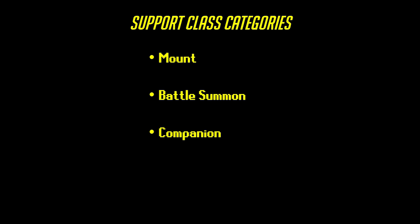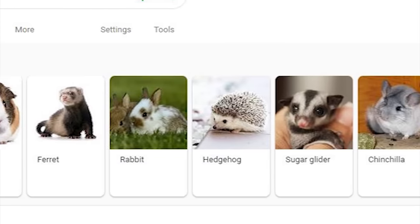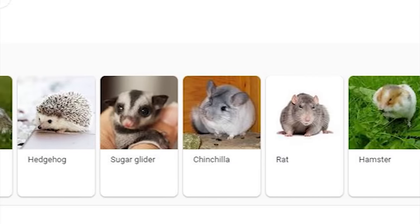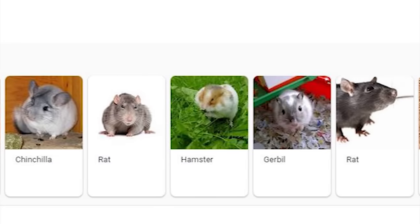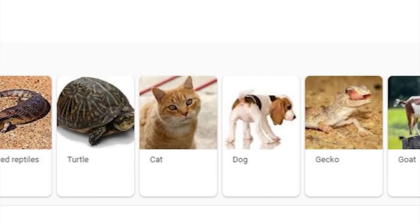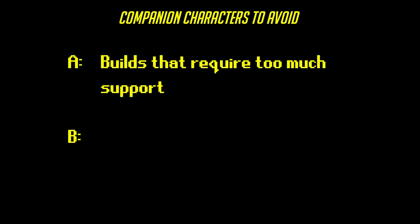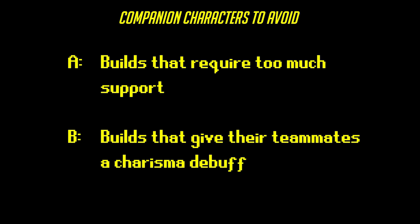The last type of support is what I'll call the companion type, and this is where the definition of support begins to kinda fall apart, because humans can party up with basically anyone else and at least get a slight morale boost. There are plenty of builds that make great companions, but there are a few that I'd recommend avoiding. I'm gonna break these down into two categories: builds which humans can't effectively support, and builds which curse their party members with a charisma debuff.